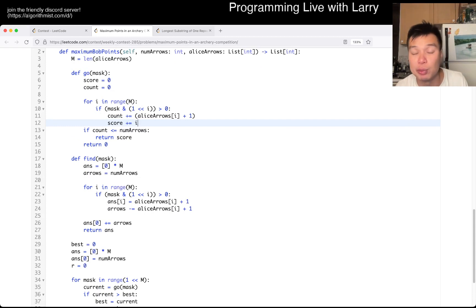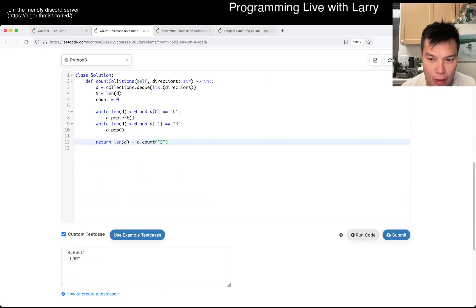You can also write this solution recursively, and I think that maybe is the cleanest solution. But during the contest I didn't do it recursively, so this is the solution that I have. Let me know what you think about this problem, let me know if you beat Alice. You can watch me solve it live during the contest now.